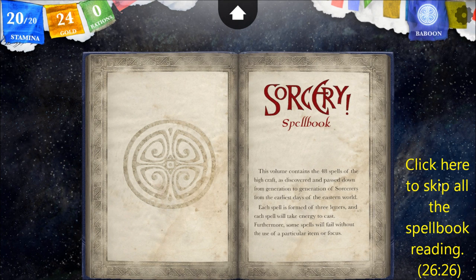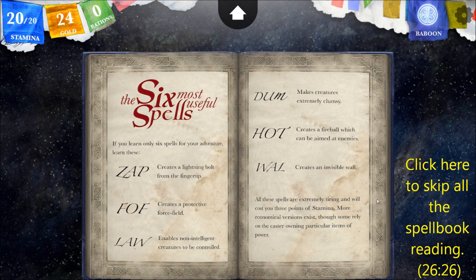Sorcery Spell Book: This volume contains the 48 spells of the high craft, as discovered and passed down from generation to generation of sorcerers from the earliest days of the eastern world. Each spell is formed of three letters, and each spell will take energy to cast. Furthermore, some spells will fail without the use of a particular item or focus. The six most useful spells: ZAP creates a lightning bolt from the fingertip; FAF creates a protective force field; LAW enables non-intelligent creatures to be controlled; DUMB makes creatures extremely clumsy; HOT creates a fireball which can be aimed at enemies; and WALL creates an invisible wall. All these spells are extremely tiring and will cost you three points of stamina.